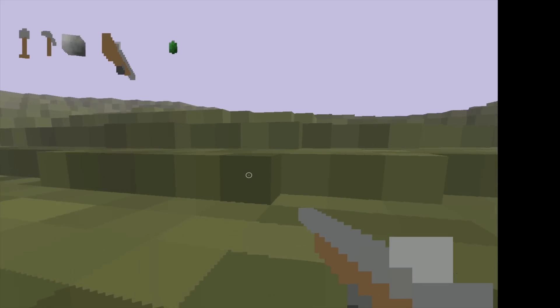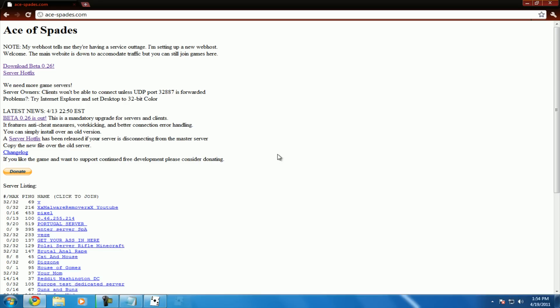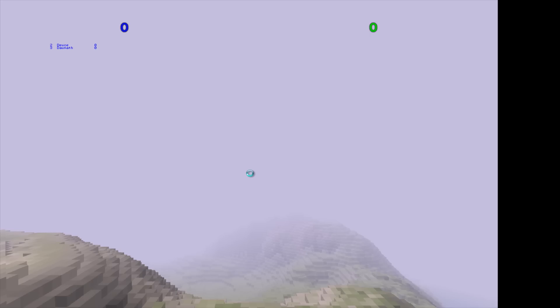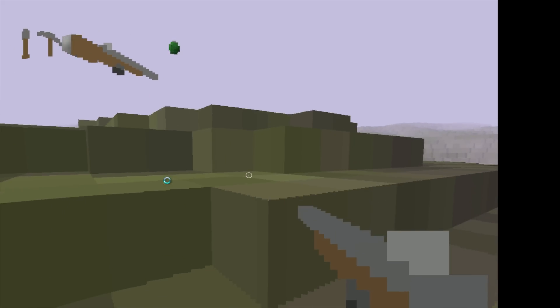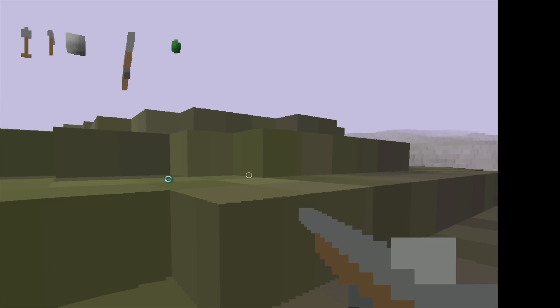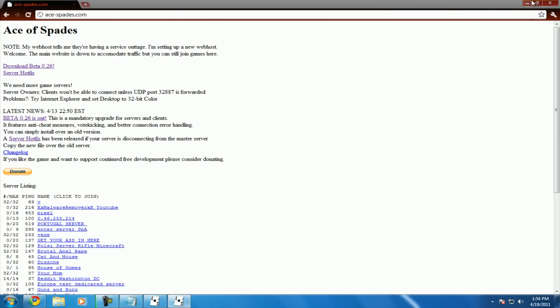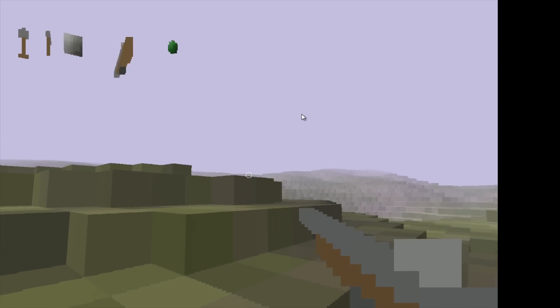So yeah guys, I hope you enjoyed this video. All you have to do is hit Escape to exit. I want to show you guys a really cool trick — not many people know this. You can't minimize the screen, so what I do is hit Ctrl+Delete, Start Task Manager, and exit out of it. I now have the game minimized down here and I can go back to it by clicking that. Not many people know that — I just figured it out.